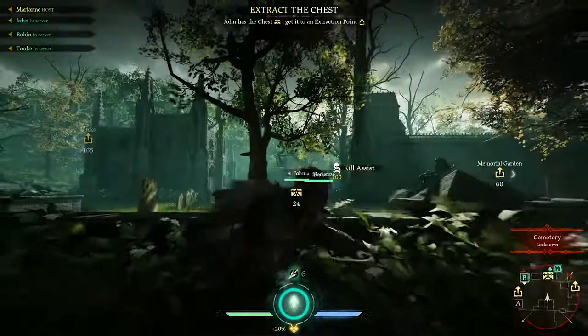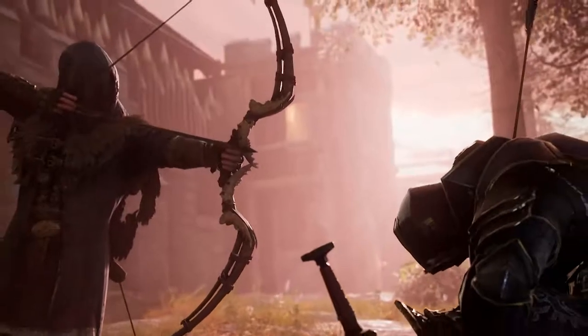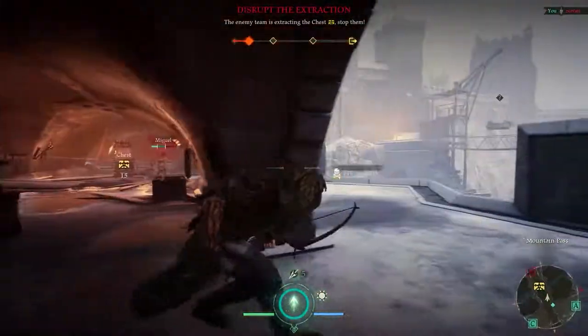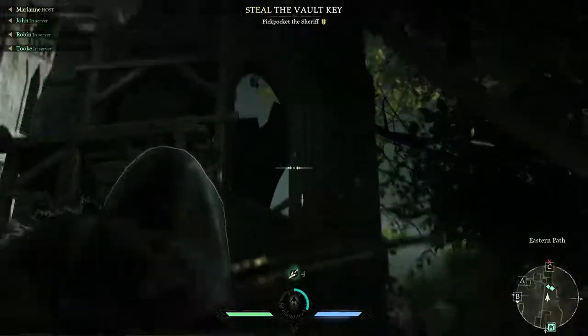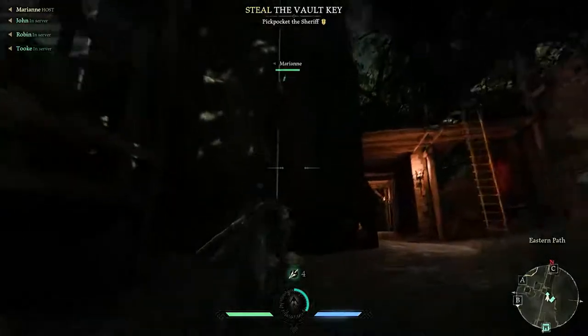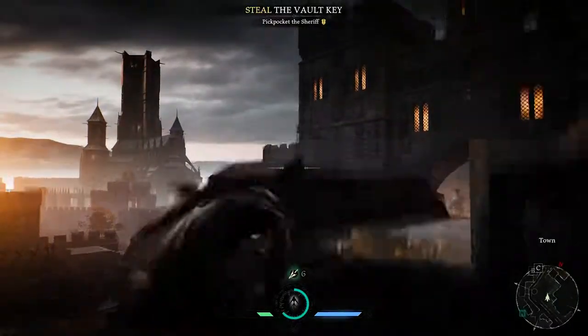Mastering the longbow is vital when providing cover for your team or when pulling off game-winning headshots at critical moments. The bow can also be used to shoot down climbing ropes from afar, letting you or an ally scale the walls and avoid more heavily guarded main entrances.